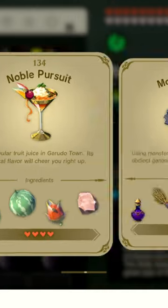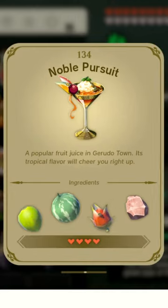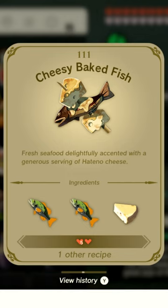Next is the cookbook that you can look through once you've created a dish. This can help you if you simply forgot what you worked on before.